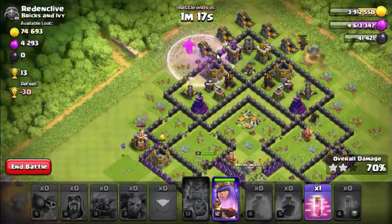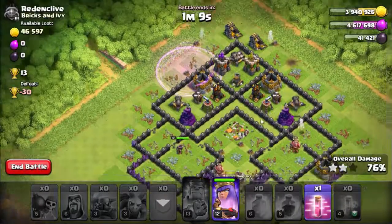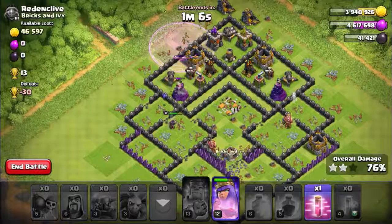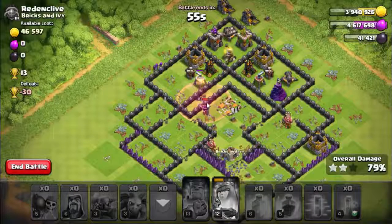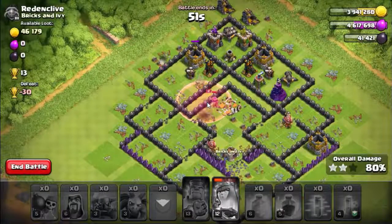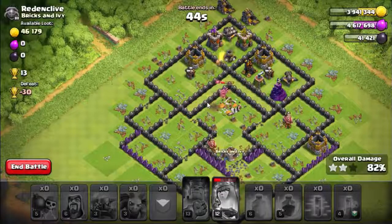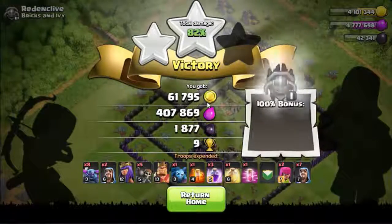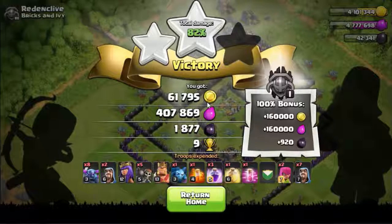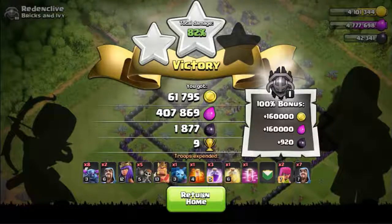We should release the last rage spell on the packers — there we go. Both packers — well, all the packers are down, the last one is also dead. We use a heal spell on the queen. We got all the elixir and dark elixir — that was 82 percent. Look at that loot, so amazing, and 100 percent of the loot bonus. Amazing.